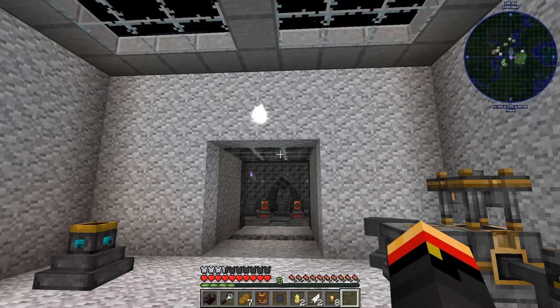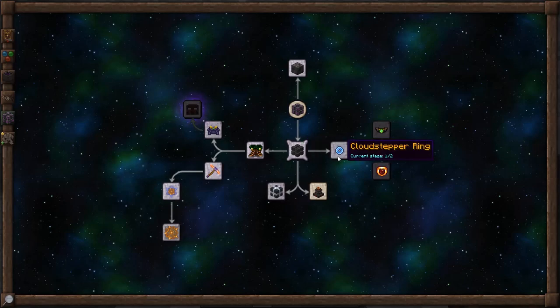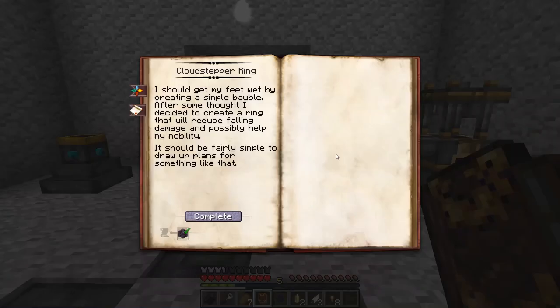Hi, this is John. Welcome back to ThaumCraft Quick for ThaumCraft Version 6. In this episode, we're going to look into the Cloud Stepper Ring, which is on the Arcade Infusion tab. The Cloud Stepper Ring allows you to jump a second time and helps reduce fall damage.